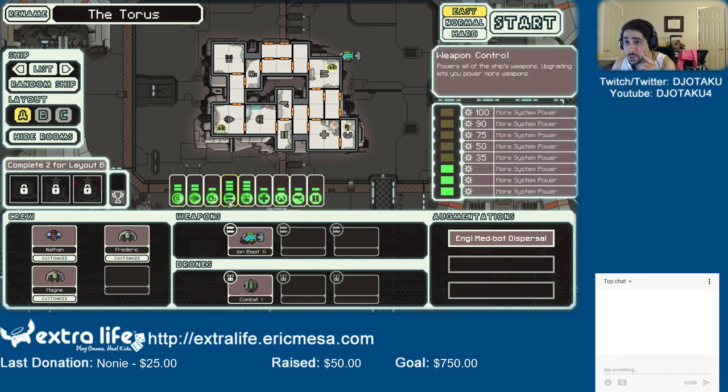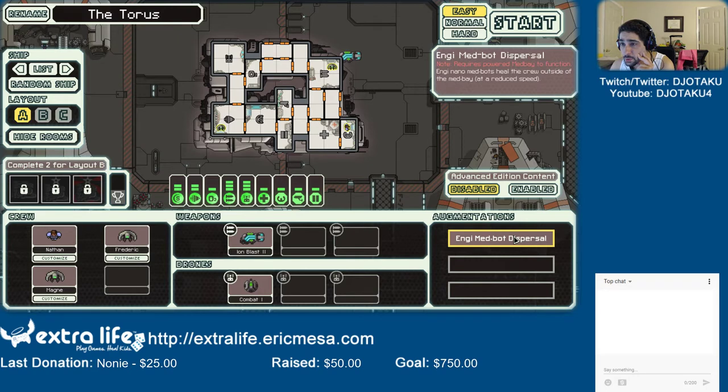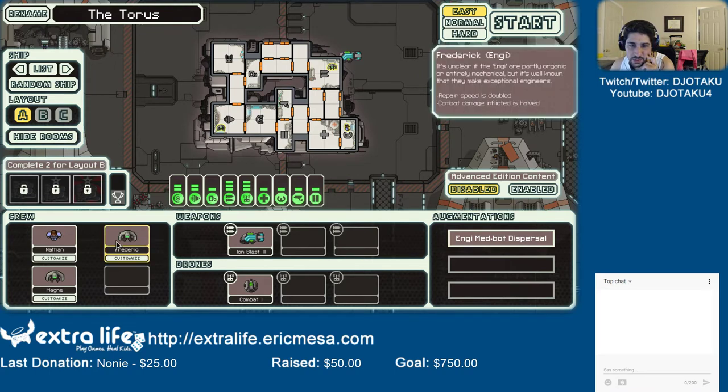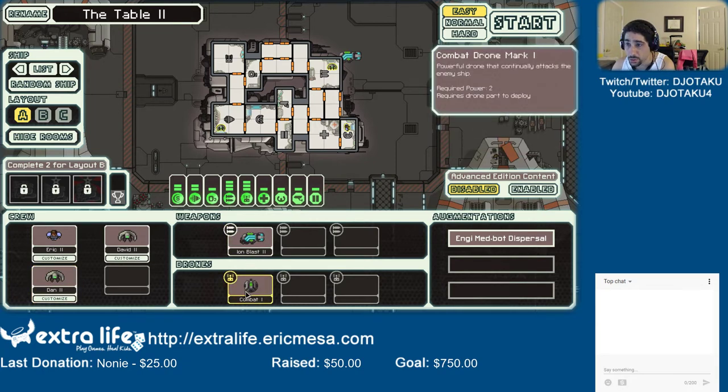We've got the med bay over here. We're starting off with three drone powered and three weapons powered. This one requires three ion blast — it only shoots one shot per charge, meaning once I start dealing with people that have shields I'm gonna need another gun. They're also being healed outside of the med bay, which helps a bit. I'm going to name this ship the Table Two, and this will be Eric the Second. Dan and Dave had NG wives, so they have NG children because NG is dominant.